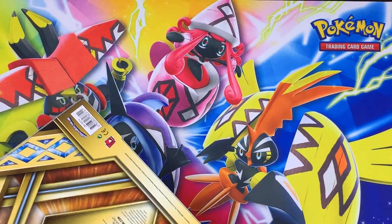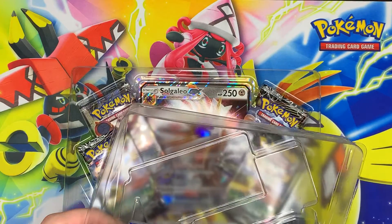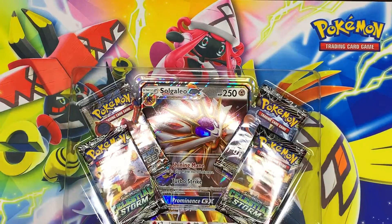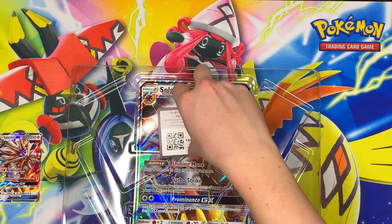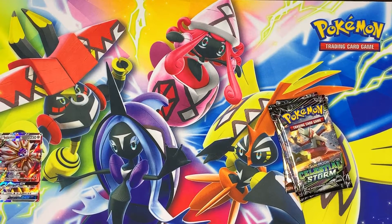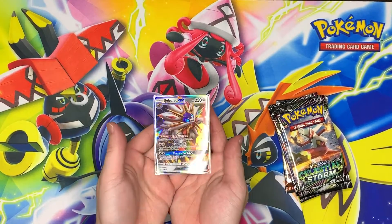That's why I bought this box — I wanted that card, but we also get some packs with it, which is nice. Alright, tearing right into this as carefully as possible. We got four packs, there's the code card which will get you that Solgaleo GX online, so don't forget to grab that. There's also a jumbo card — let me know down in the comments what you guys do with those. And there is our Solgaleo GX!